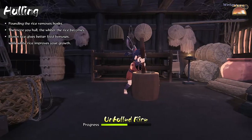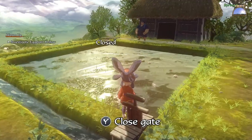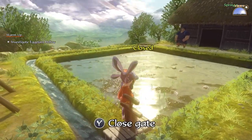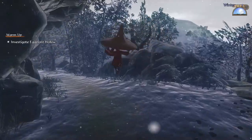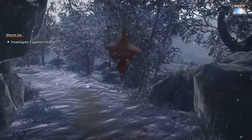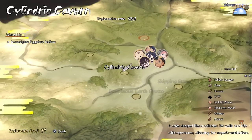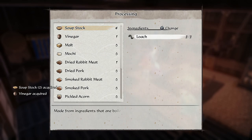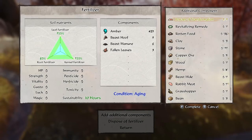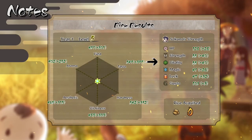First you have to plant the rice crops, and then you have to put water into the field. You can raise and lower the water as the rice grows. So when the rice is growing, you go out and fight and bring back materials to your home, where you can actually process some of your materials into dishes. Eventually you will get more powerful the better the rice is.